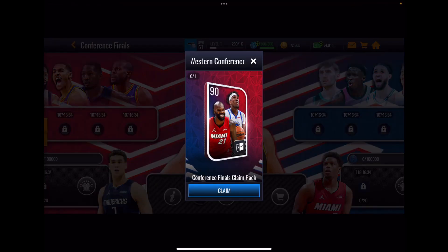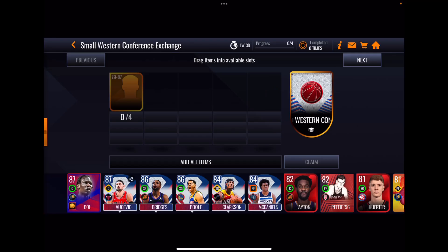There's a free claim when you first jump into the event — you pick either the Eastern or Western Conference player, which unlocks the respective events. For the Western Conference sets, you use cards rated 79 to 87 to earn a certain amount of points. The lower-tier set is repeatable and the larger Western Conference exchange is once a day to progress in milestones.